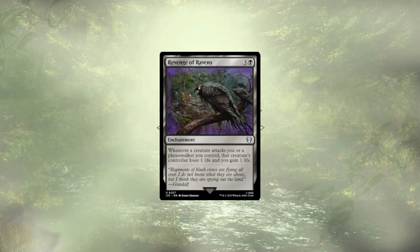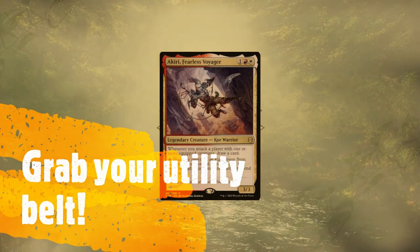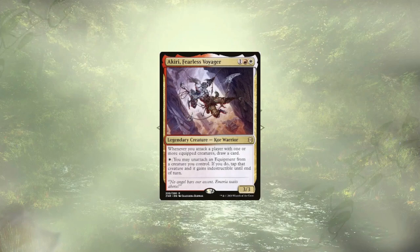Now we've struck hard, we've struck fast, we've put up our defenses, but we still need some utility to get us there faster than our opponents. Akiri, Fearless Voyager, is going to grant us card draw for attacking with some equipped creatures. The deck definitely has a handful of equipments and ways to tutor them up, so Akiri is actually pretty reliable despite the low number of equipments. Akiri, you're great, we love ya.